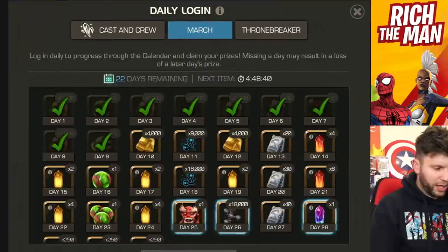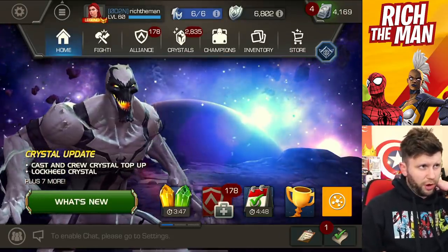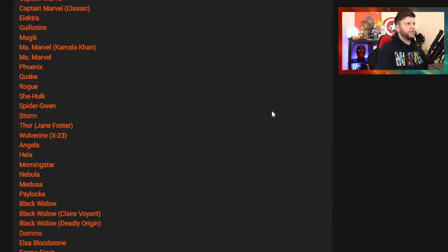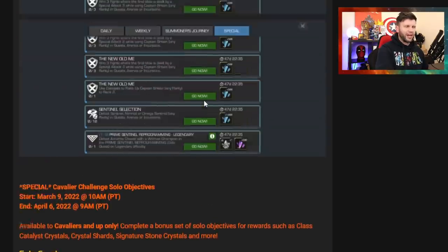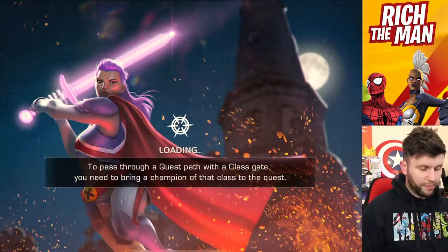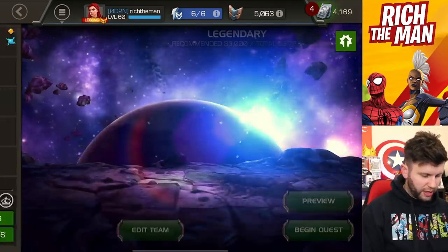If you go in-game right now it's not there, so I think it's meant to start tomorrow. I'll do a full breakdown of crystal shards as of tomorrow. Some stuff has dropped, some stuff hasn't — it is what it is. I think we'll just get into a bit of grind in the side quests. You can do all difficulties as well — I'd recommend doing as many difficulties as possible because it's going to be beneficial.